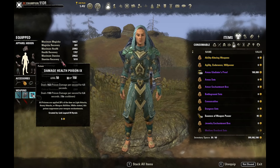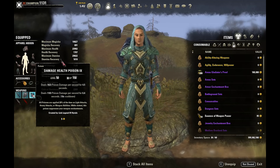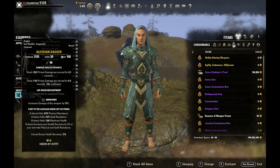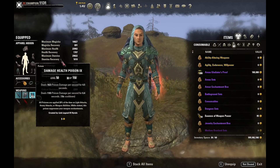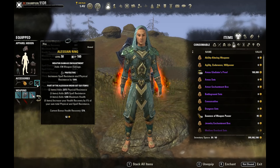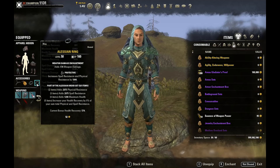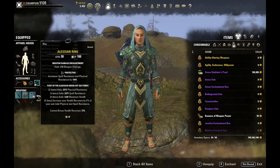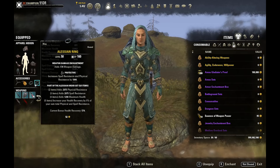For the poisons we're using the Damage Health Poison, which is a huge whammy for sword and board. It's really easy to proc with sword and board because you'll be doing a lot of light attack, skill, bash, cancel — and all of those attacks have a 20% chance to proc the poison. So you pretty much have a 60% chance on one animation cancel combo to proc it, dealing a great amount of damage. For jewelry, we have full Protective trait with weapon damage enchants. The Protective trait gives bonus health recovery, stacking with the Alessian set, and the weapon damage enchants are where a bulk of our weapon damage comes from.